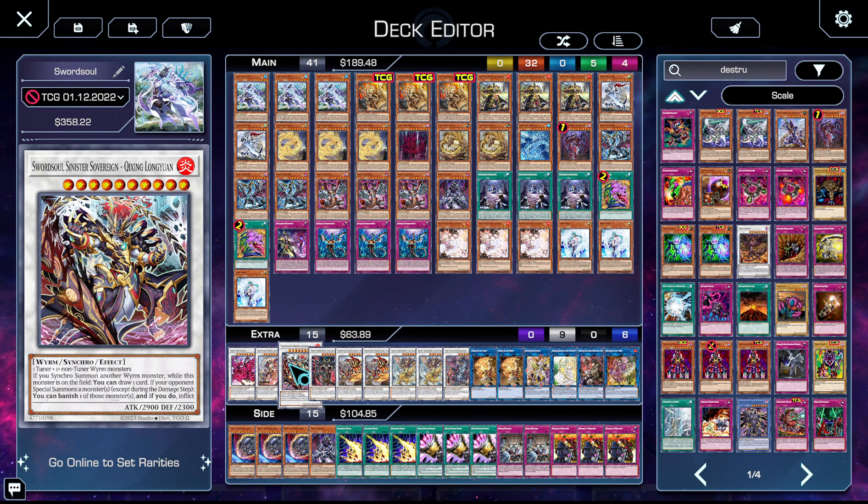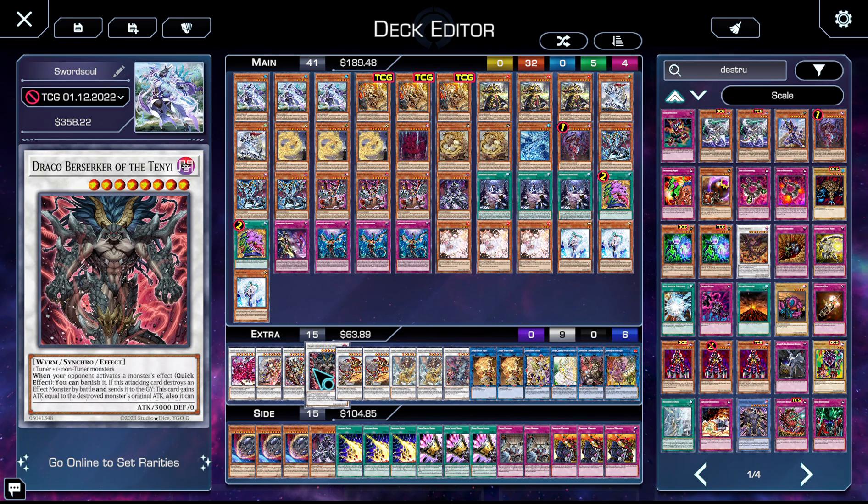I actually pulled Longinus in a pre-release so I have a strong feeling about this card. We then have one Draco Berserker of the Tenyi — this is the extra eight synchro you're going to be making most of the time, actually the only extra eight. If you can get to the Draco Berserker line, he's really good against Tearalament because he can banish the Tears from the grave so they don't resolve properly.